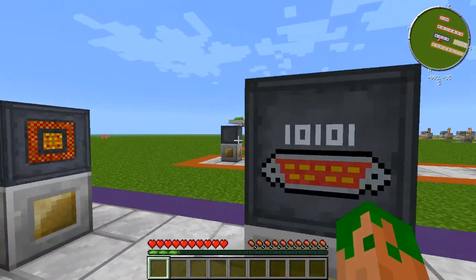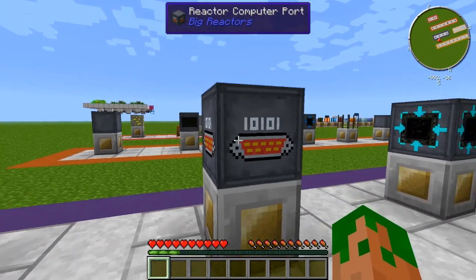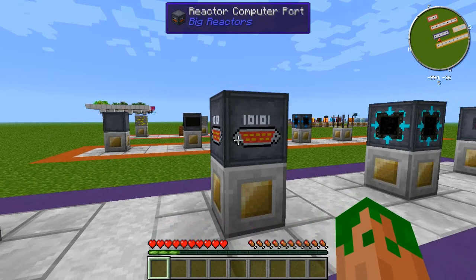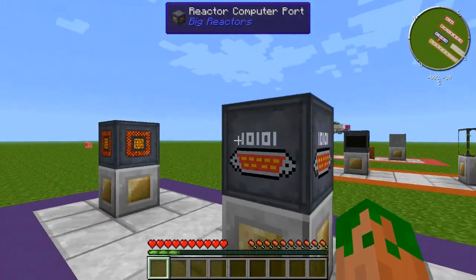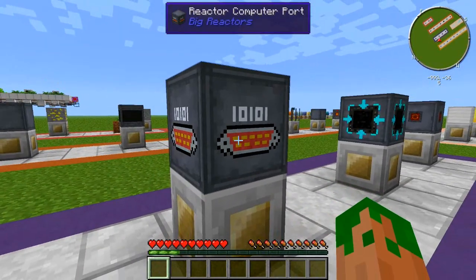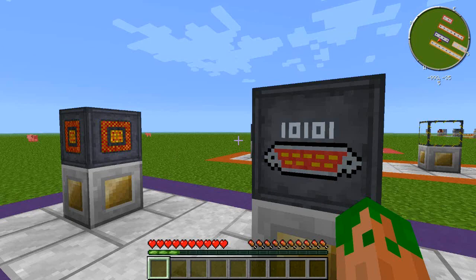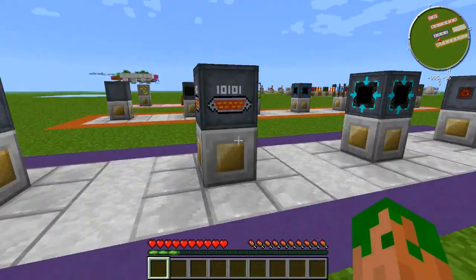Next up we have the Reactor Computer Port. This gives you probably the most control over your reactor of any block. I'll link a wiki page in the description that has all the possible variables. The ComputerCraft coding you'll need for the reactor is actually very simple, and the Computer Port gives you the ultimate control and information — more than the RedNet Port and more than the Redstone Port.